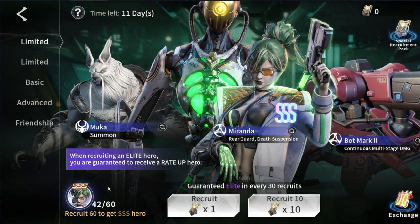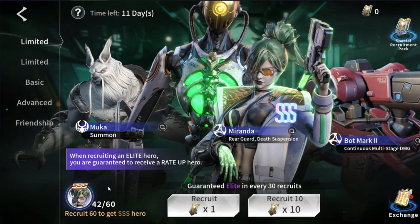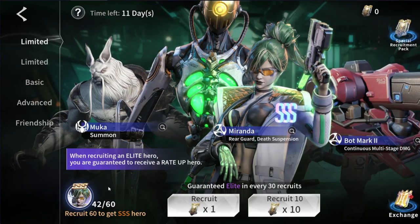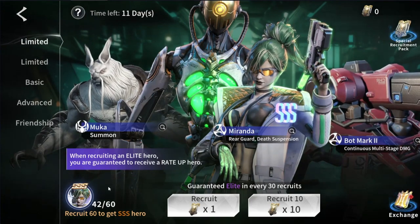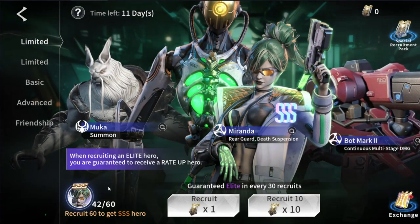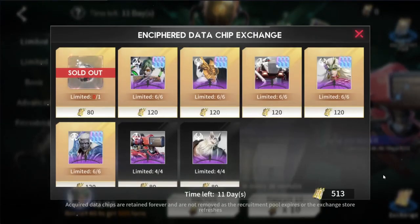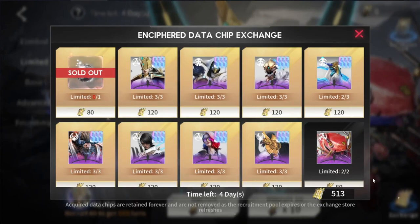I know it may not always be possible depending on what stage of the game you're in, if you're free to play, and maybe if you're a low spender and there was a banner previously that you just went all in on. But certain heroes you can't pass up — at least that one copy — because the return hero banner probability rate in this game is terrible. It is so bad. That means you're going to have to leave it up to fate to see that copy in the exchange shop.